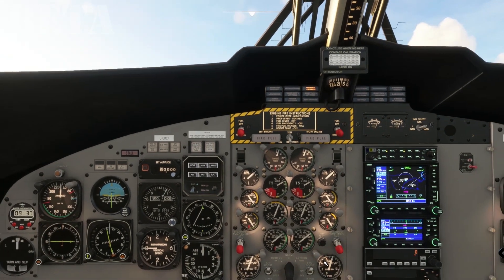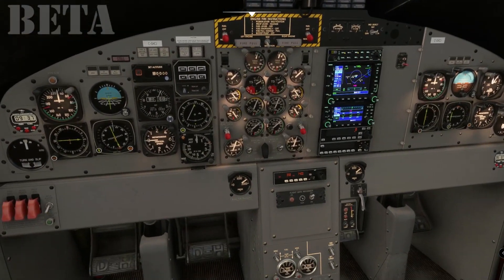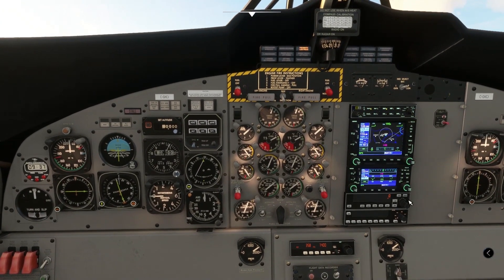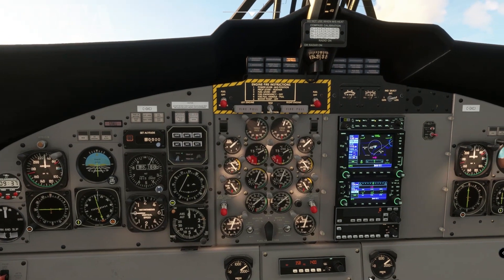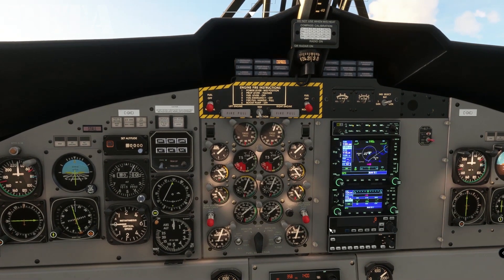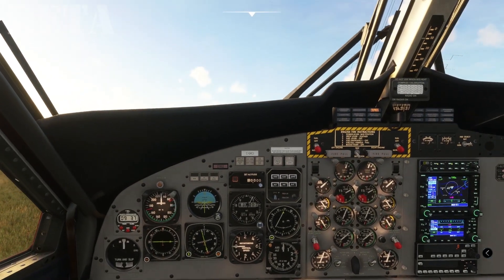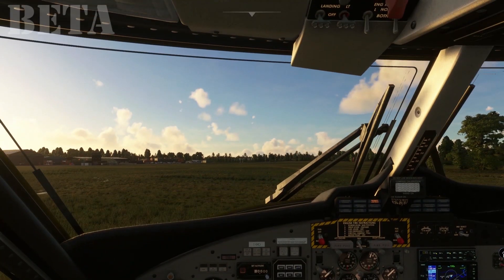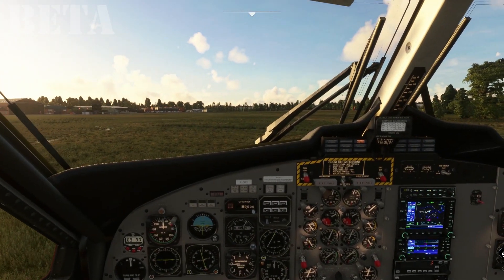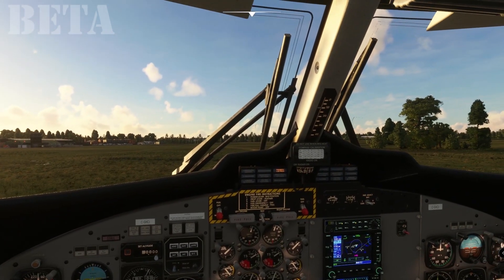We can only fly this approach officially if we've got DME. We don't have a DME receiver in the new Twin Otter — it used to be down here somewhere. You've probably noticed we've got a new box in here as well, which is the Bendix King KAP-140 autopilot. That's the only autopilot in this aircraft, which is a big difference from the previous version. We'll say more about the autopilot as we get underway.